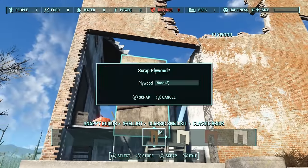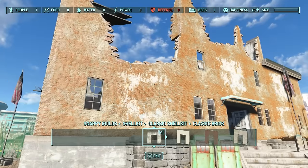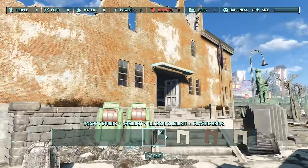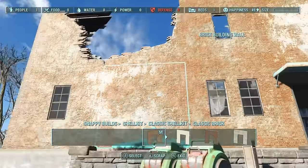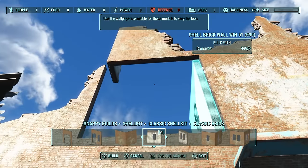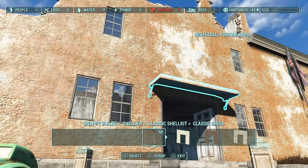This will definitely help your settlement stand out and look its best if that's the look you want to go for. Sometimes you might want something that looks fallen apart — that's perfectly fine. Other times, like me, what I like to do is repair things to bring them back to the way they looked pre-war.